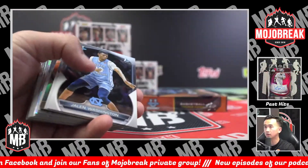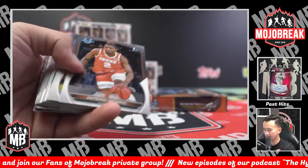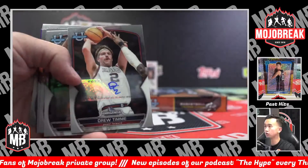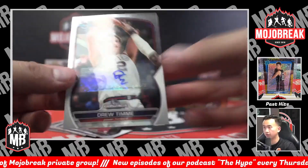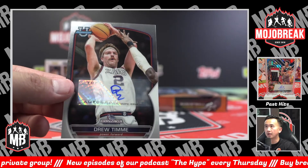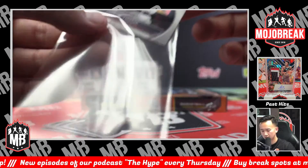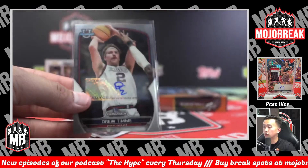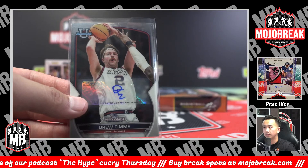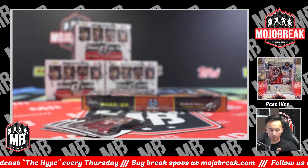Silver Tiger Campbell — silver refractor. Amari Bailey for the A spot, Invicta. And Drew Timmy auto for the D spot. Derek, appreciate you grabbing some spots. Drew Timmy — gotta love it. Classic autograph.